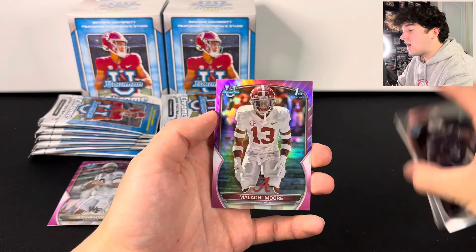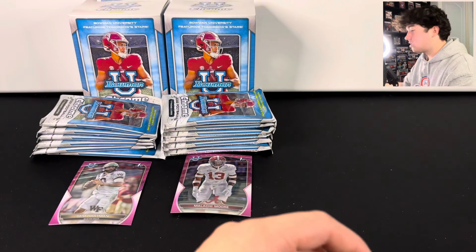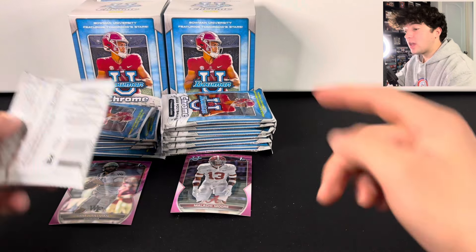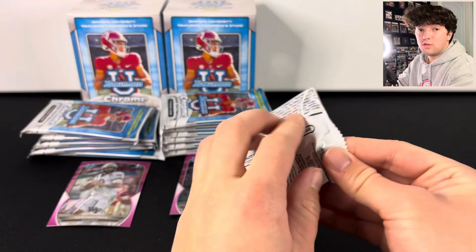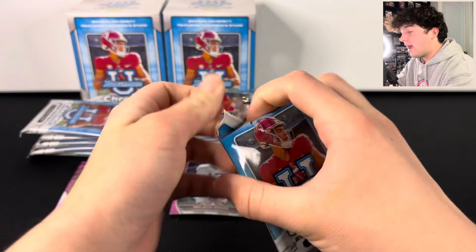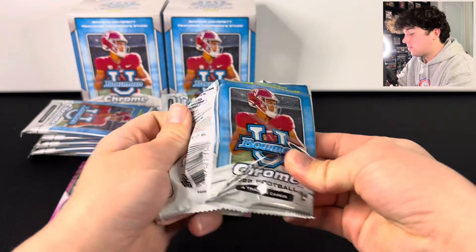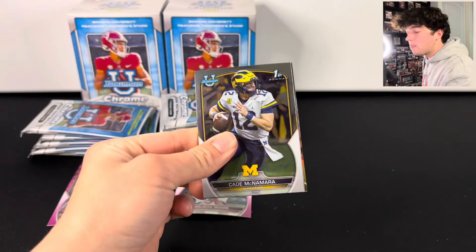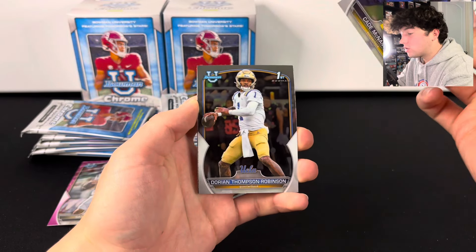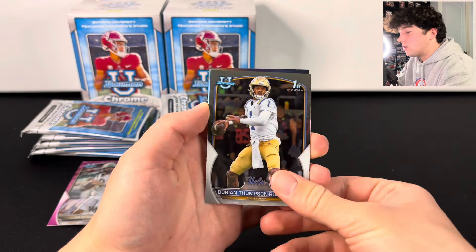Going back and forth here — we got Akim Dent, Jordan Battle, Sam Hartman, and here's going to be another First Bowman pink: we have Malachi More. If you guys are new to Whatnot, make sure to sign up with our link — we have these in our store and if you sign up you can get a free ten dollar credit, so you can get a discount on these boxes.